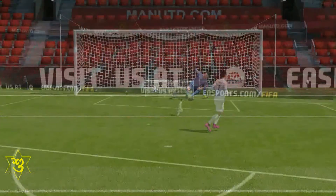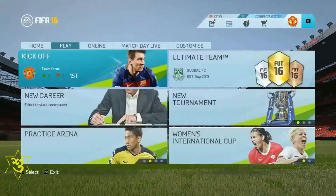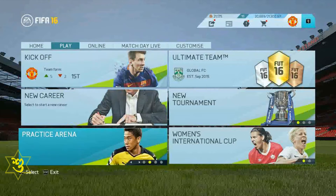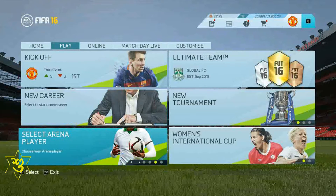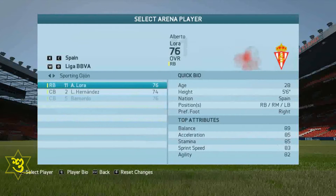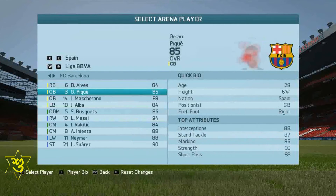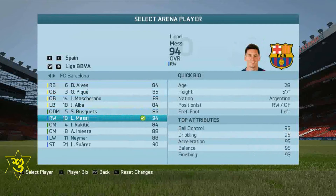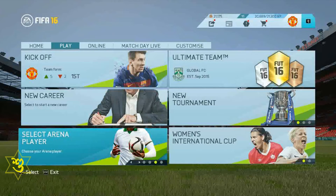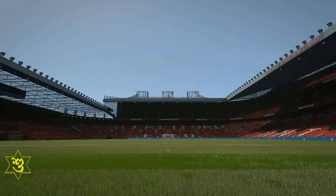You can choose your own player as a free kick taker from the skill arena. Select practice arena, select player, and you can choose your own player or any other player. Remember, players with higher accuracy and curving skill have got more chances and more potential to score.